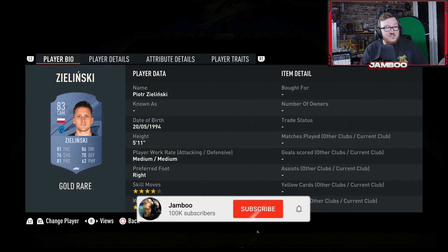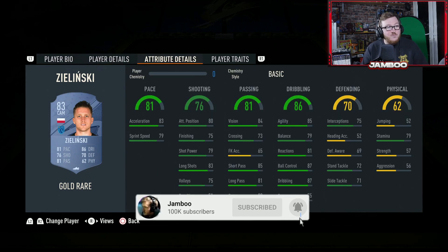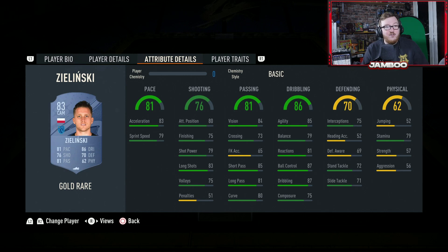Next we have Zielinski. Five star weak foot, four star skill moves, getting those Serie A links. He's a very well-rounded card. You could play this guy from anywhere from CAM all the way down to CDM. It's very unique to have a card with this good dribbling that is also competent defensively. I recommend Zielinski — not the easiest card to link in but a very solid one.